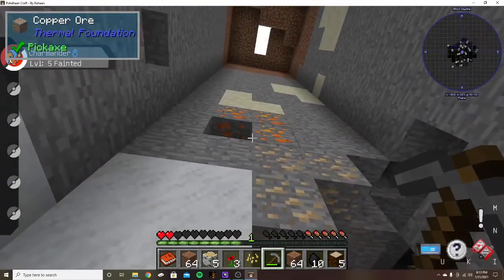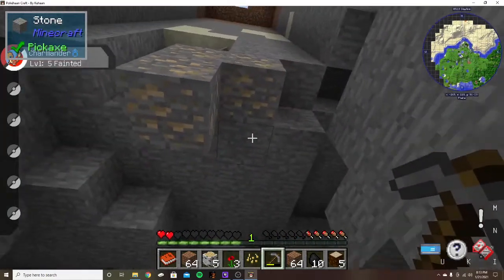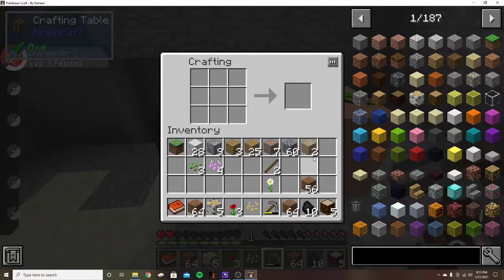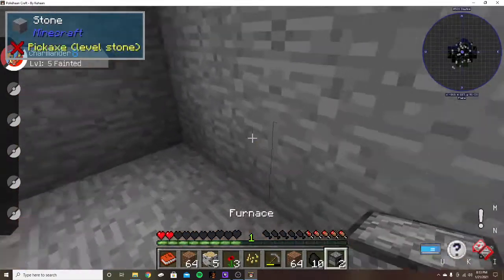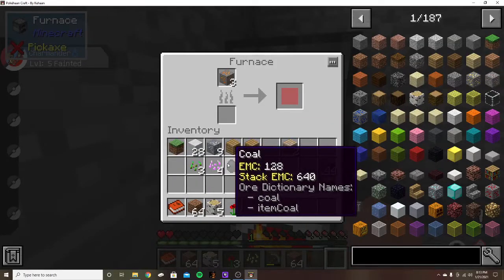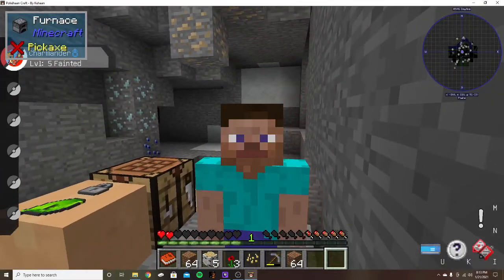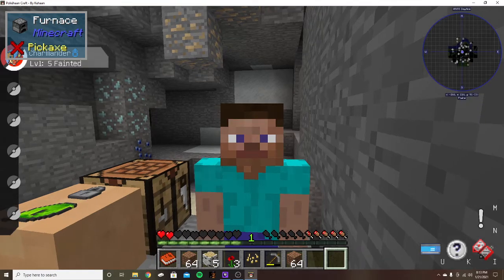Now we just need to break this. Let's make a furnace — let's make two of them. Alright, put this right here, take half of that, put that in there, put that in that. Alright guys, I know I'm not wearing my normal skin — I just changed to more of a Jabba skin. See you guys in a little bit after all this is done.